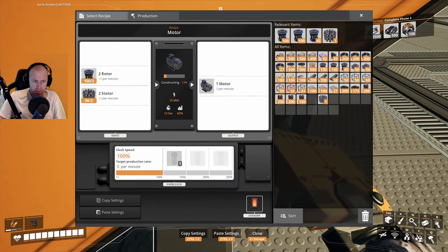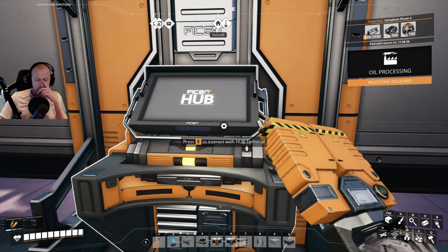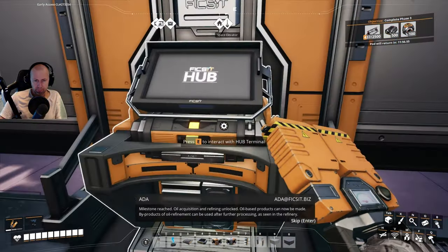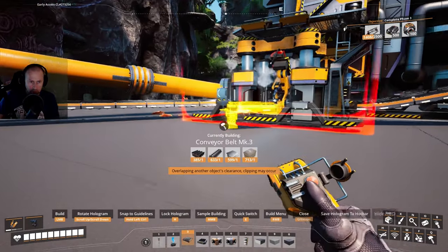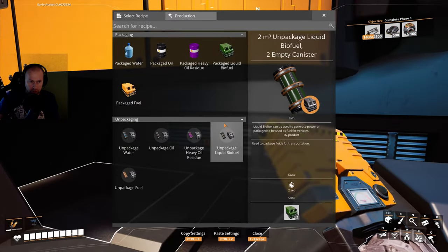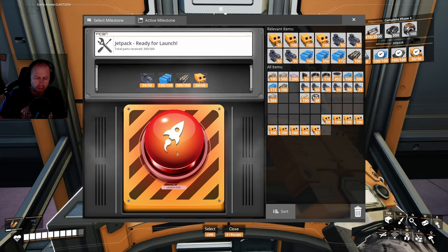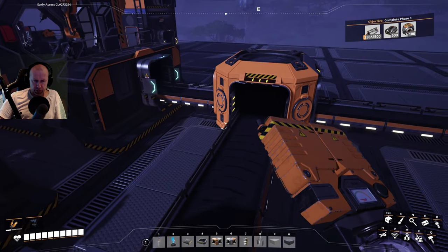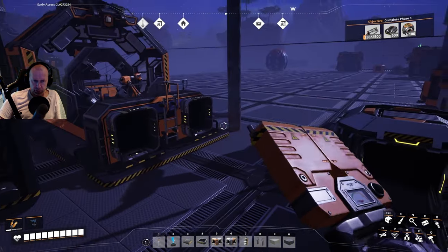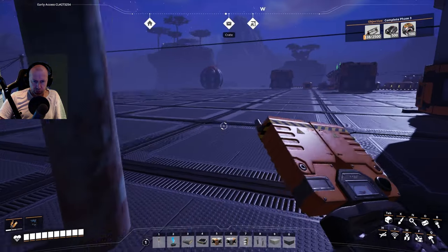Today we are making motors and we also unlock oil processing and power storage in case we need more power. We are also making packaged fuel so we can use the jetpack. Hello, welcome — let's start right away, we need to make motors.